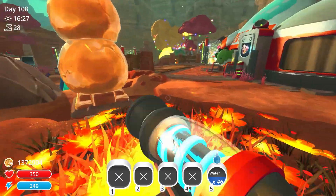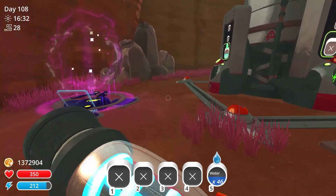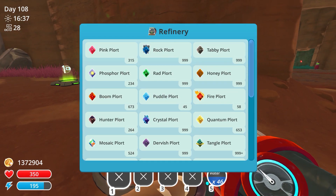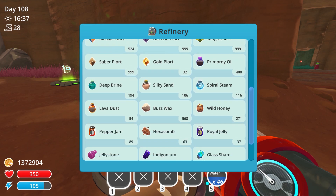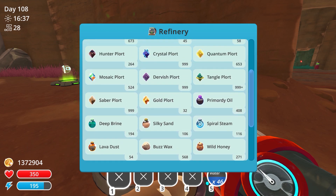I wonder if we're at a point now where we don't have any more room. Let's check out the refinery link. Right here — forgot about that. Tabby plorts are at 999. Rock plorts at 999. Rad plorts 999. Honey is 999 — that's part of the issue. Tangle plorts 999 plus. So you can go plus in these — that's interesting. I'm wondering how much plus or if it was just the amount they had on hand.